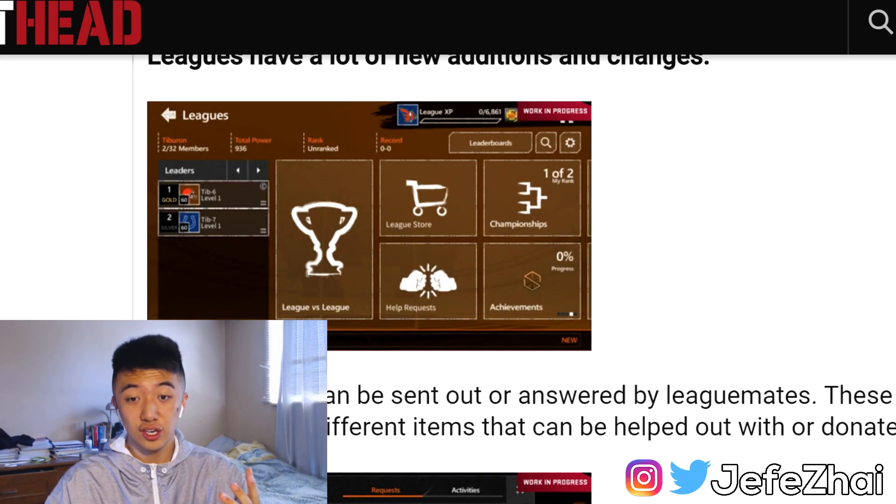One thing they added is a Help Request. Pretty much you just request help — like, hey, I need some gems, I need this pack, I need this player, can you help me out? It sends a message to all the members in the league and they can contribute, meaning they can help you out.